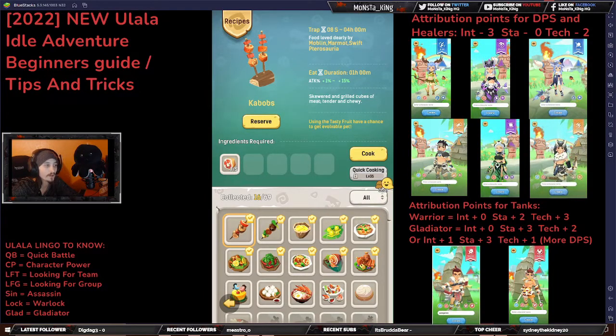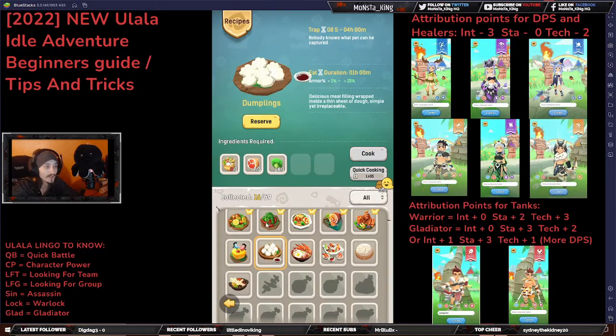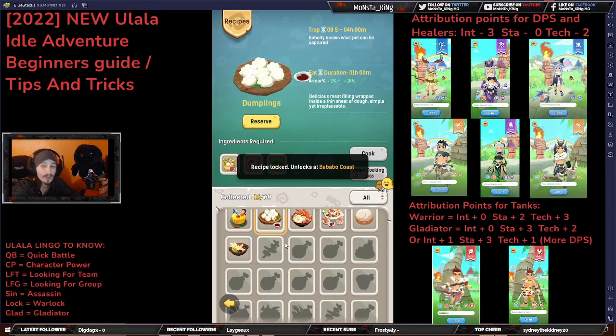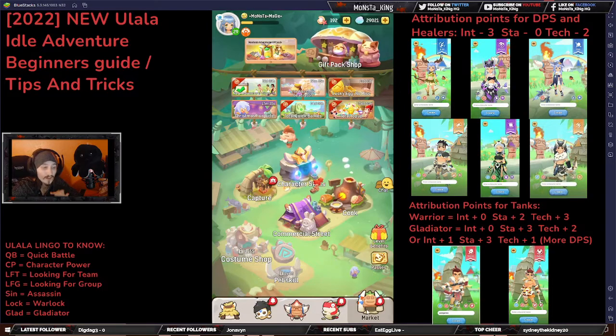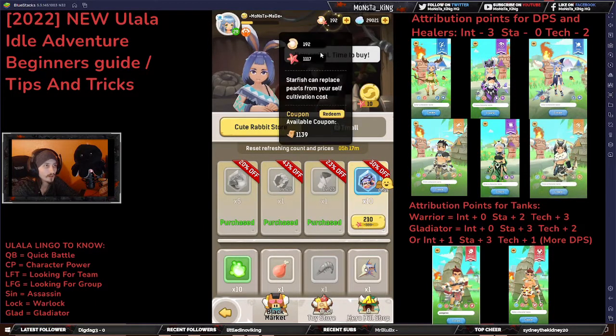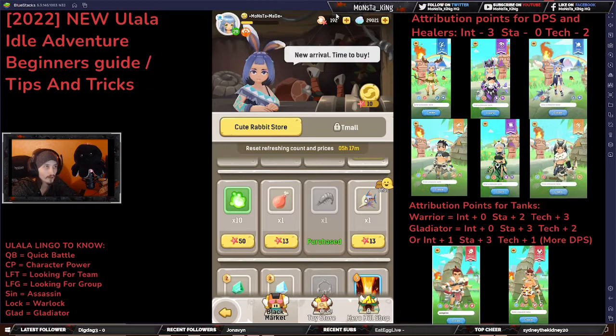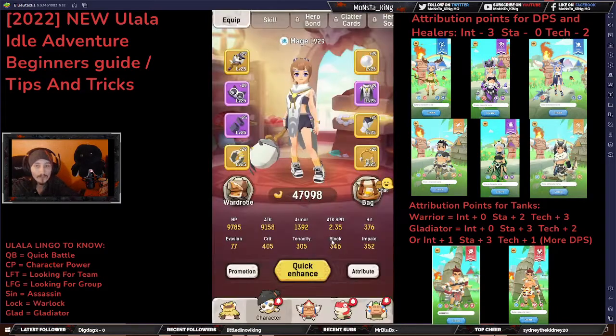Also in the Market tab we have the Commercial Street, which is the market itself. You can purchase stuff in there for starfish, which is a currency you get periodically in the game, or you could also buy stuff with shells. If you don't have enough starfish but you have pearls, you can use pearls instead — but pearls is actual money.